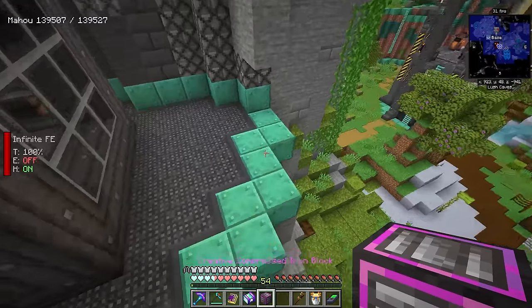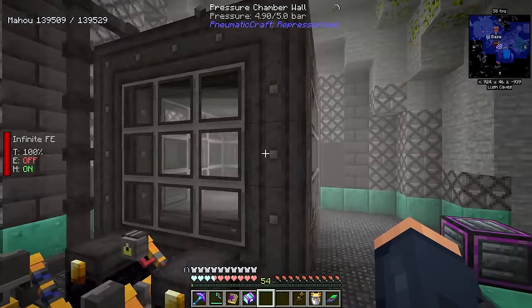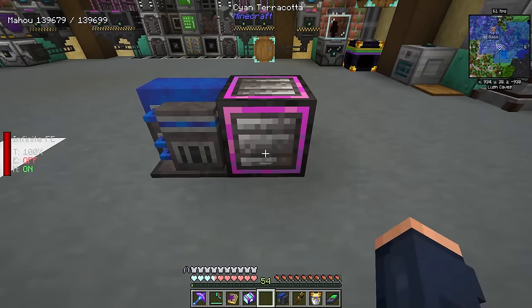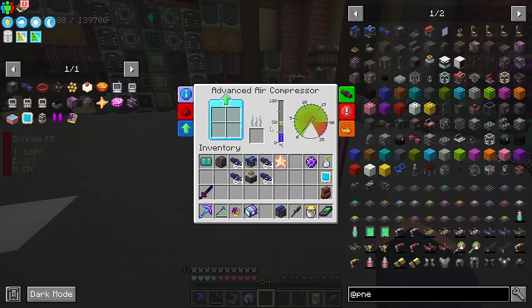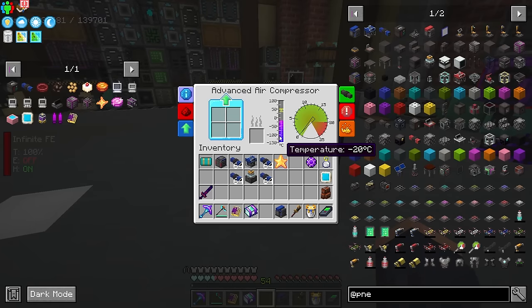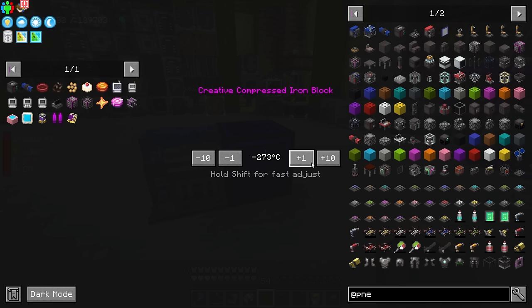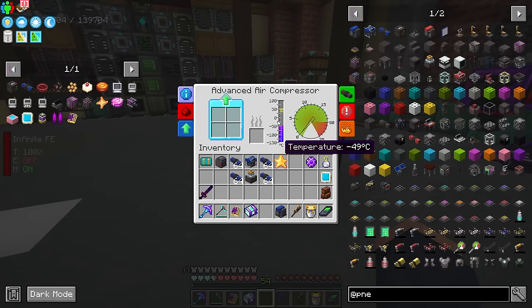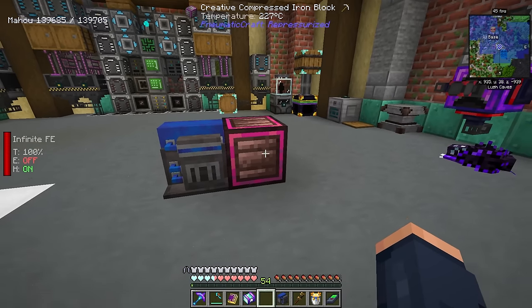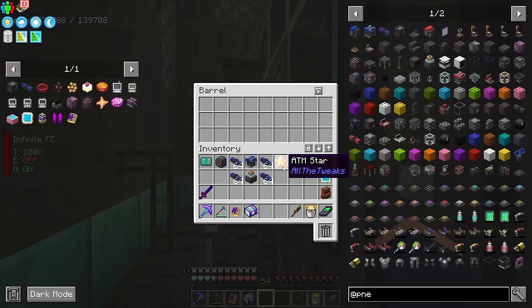There we go — we now have the creative compressed iron block, which is a heat source. We can determine how hot or cold this block gets, since new Metacraft has a heat system. This creative compressed block lets us set the temperature to whatever we want. For example, we can drop it down to negative 200 degrees and the temperature on the machine will plummet all the way down. Or set it to 120 degrees Celsius and this thing is going to ramp up and get really hot, probably melting everything in the vicinity.